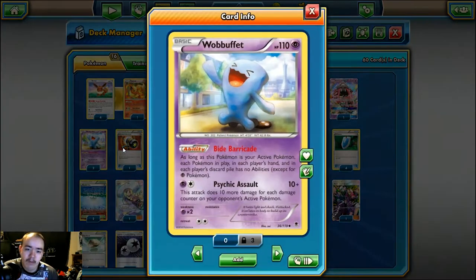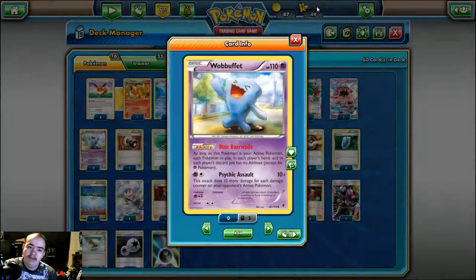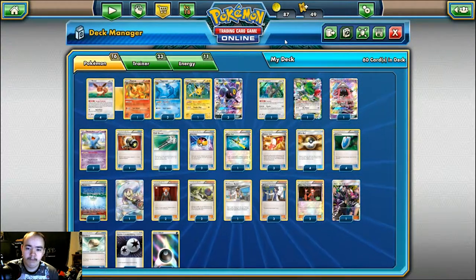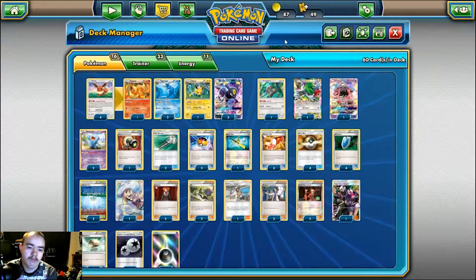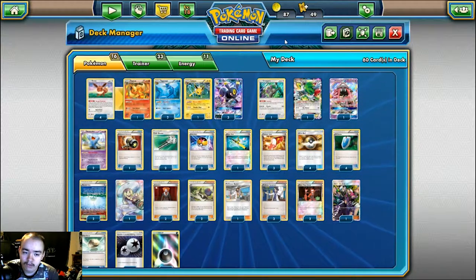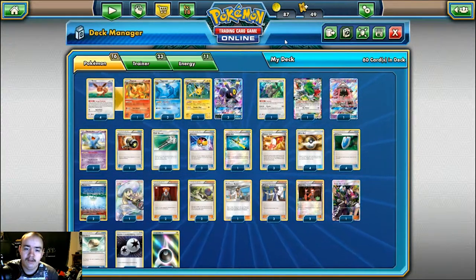We have two copies of Wobbuffet from Phantom Forces or Generations - the one with the Bide Barricade ability. As long as it's your active Pokemon, all Pokemon in play and discard pile have no abilities except for Psychic Pokemon. The idea is to use Umbreon's Strafe attack to switch into Wobbuffet, then use Float Stone to retreat it out. This is hampered by Field Blower - they can remove your Float Stones. But if you hold the Float Stone in hand, strafe into Wobbuffet, then play it, you can get your opponent stuck for a turn. You have to be a little smarter now with tool cards because of Field Blower.